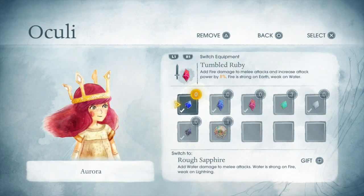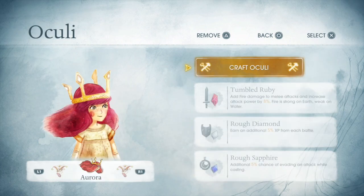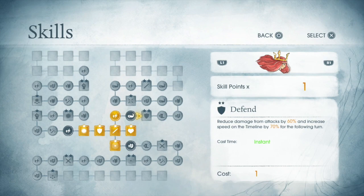Up next is the Oculi menu. It improves your damage and defense, and you can combine other Oculi to improve stats. Next is the skill set, where you get to improve your stats and earn new abilities.